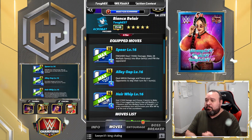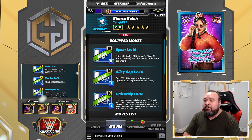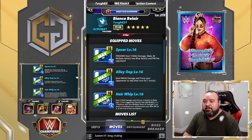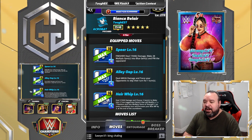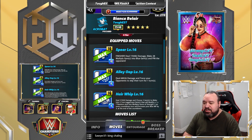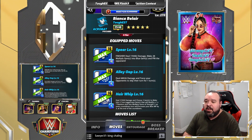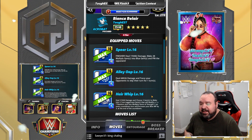The first moveset we'll look at is the Triple Blue. The Spear is a 10 MP blue finisher that deals 119.4k damage, turns 28 multiply gems into blue gems, and pins the opponent. The Alley Hoop is a 6 MP blue move dealing 68.9k damage and forces your opponent to skip their turn for one turn. The Hair Whip is a 4 MP blue move dealing 51.9k damage — choose three gems to make into a two-turn juggernaut gem that modifies one by seven, turns a random area into strength-3 multiply gems on every countdown turn, and increases blue MP by three at the end of the countdown.